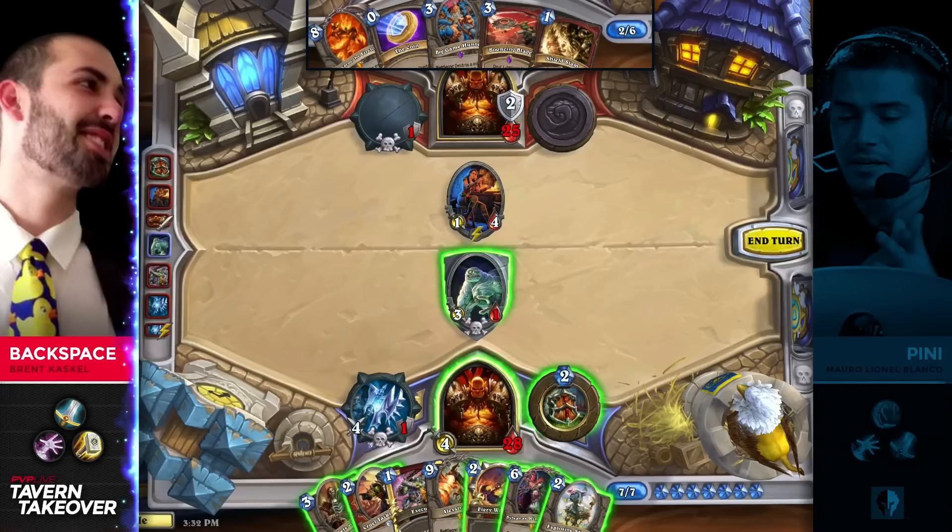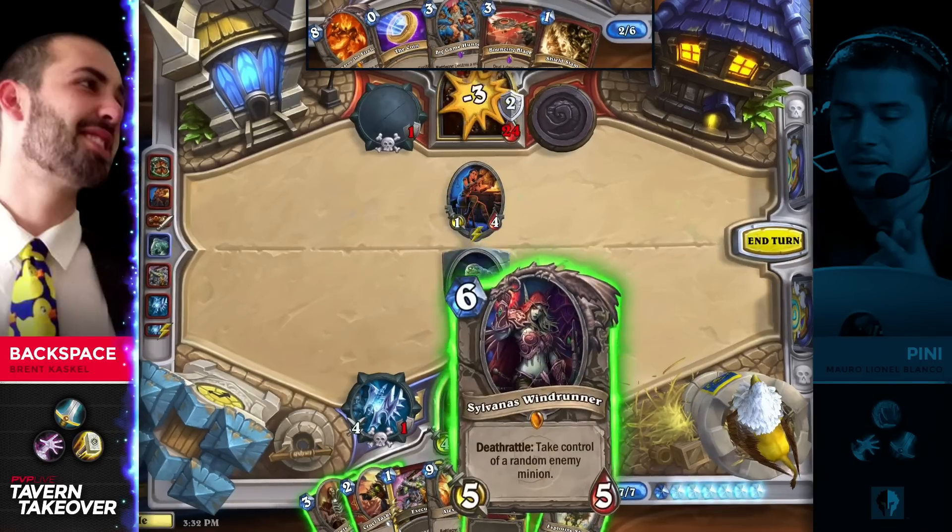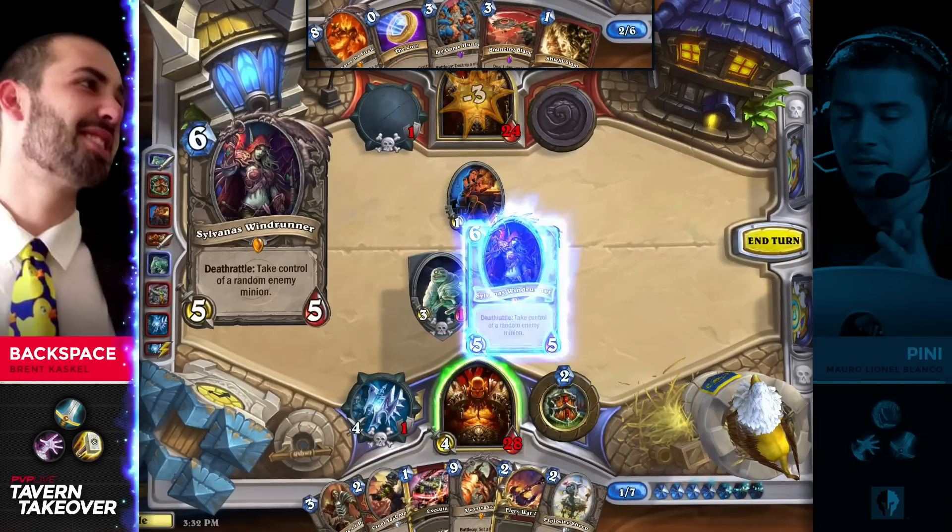If you can take out like a Ragnaros or something like that, it could be massive. But sometimes Bouncing Blade is a card that's hard to play — if your opponent has an Acolyte of Pain down alongside that big threat, you can really be hurting yourself by playing it. A little bit of a tough turn for Backspace.